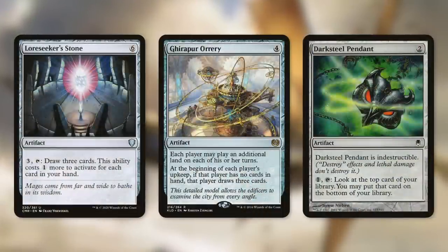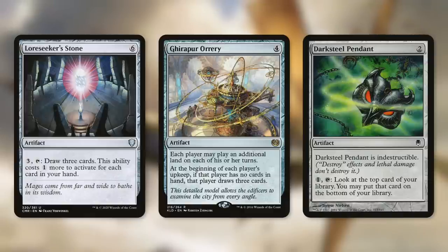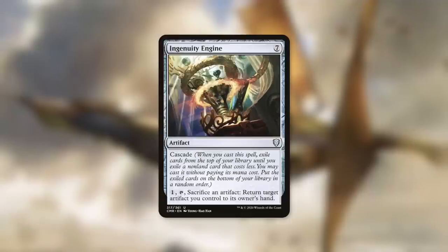There are definitely going to be times where we can dump our hand onto the table with the amount of ramp in this deck, which benefits us with Gear Hulk Orrery — each player may play an additional land on each of their turns, and at the beginning of each player's upkeep, if that player has no cards in hand, they draw three cards. Darksteel Pendant is indestructible, which is fantastic text in this deck — when we make it a creature, it can be a fantastic indestructible blocker. It also has pay one and tap to scry one. Finally, Ingenuity Engine can hit really hard as a creature and provides value by cascading. By paying one, we can tap and sacrifice an artifact to bounce an artifact we control back to hand — great for saving artifacts or re-triggering ETBs.